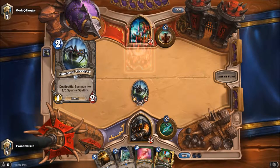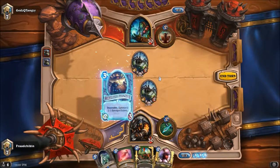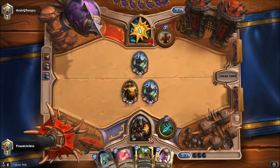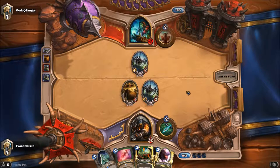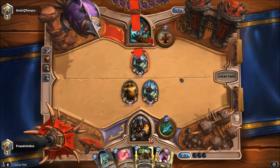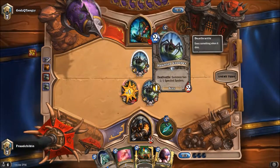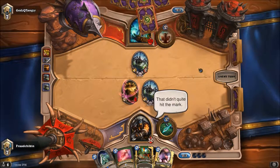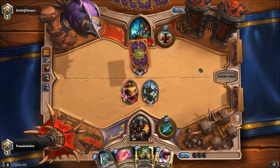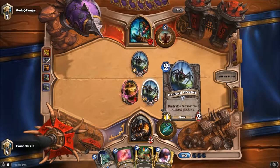Alright let's do this — he's going that route, you wanna go buddy? Earth shock — yep, called it. That's an interesting Earth Shock. I wonder what he has to follow it up. Flametongue Totem would work I guess, then I just kill off this and that.